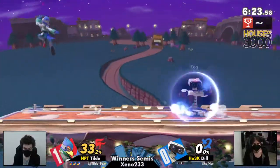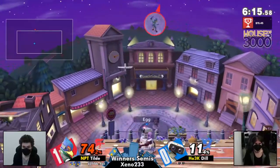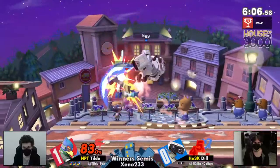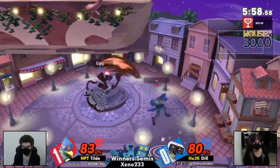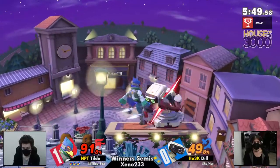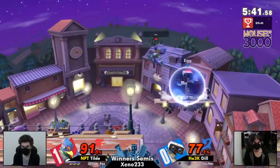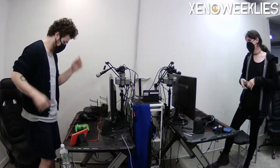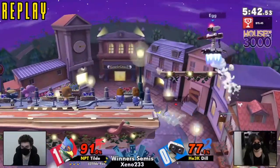Missing the combo on that up-throw, gonna get Tilde a free back air. Tilde at the ledge but using the reflector to fight the gyro away. The frame-perfect reflector coming out huge for Falco — Dill just hasn't been able to get much started. Up-smash out of shield giving Tilde another explosive combo, Rob right back at the ledge just like they've been all game. Tilde goes for a back air steam spike instead of the down air. Tilde just constantly applying that pressure relentlessly — dominant game two, three-stock!